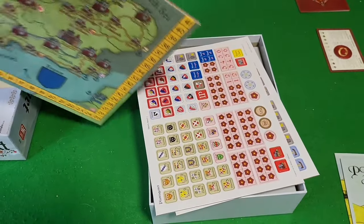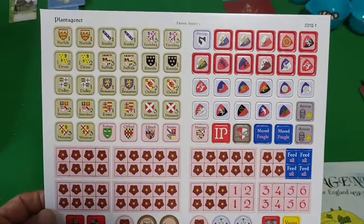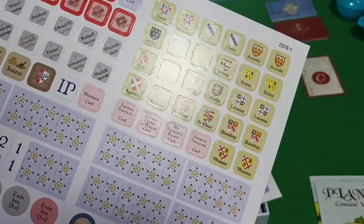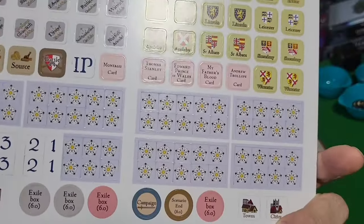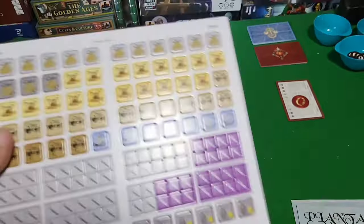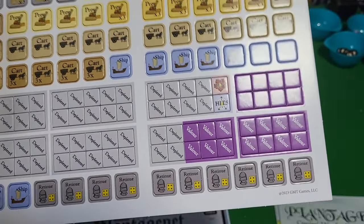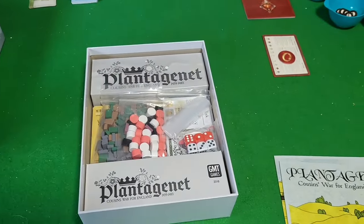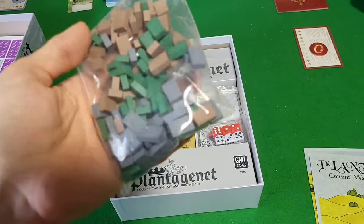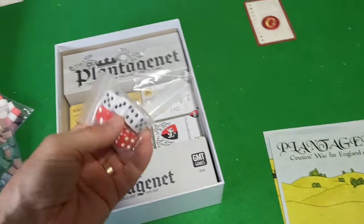And then we have the cacophony of various chits that are always incorporated here. We've got the units on one side, and look at that — little flowers! War of the Roses-ish. And then we've got our provender carts, ships — no sleds; this isn't going to be in the snow like Nevsky.